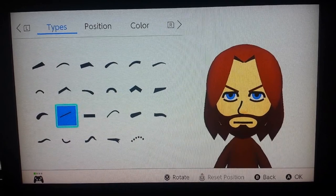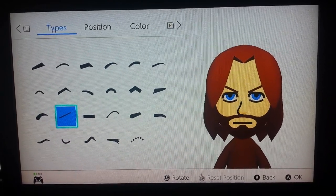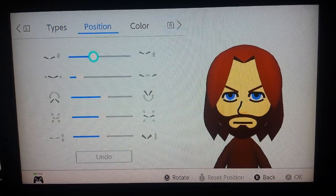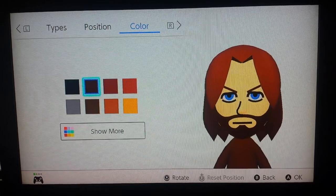The eyebrows are gonna be the skinny ones right here, since that's the closest thing to the eyebrows that the dude has. You kind of have to position it from here to here to make him angry, and make them brown.